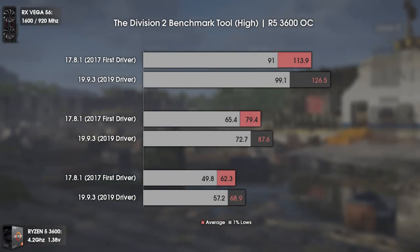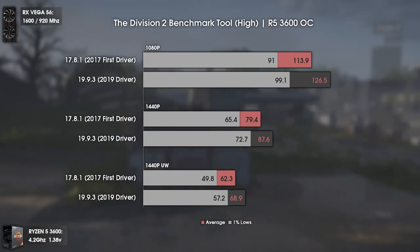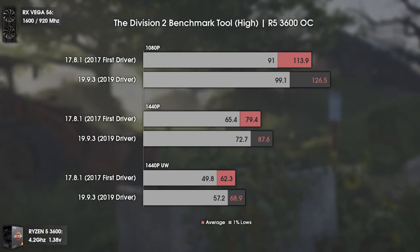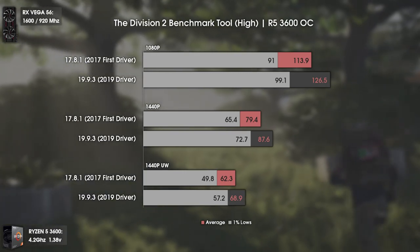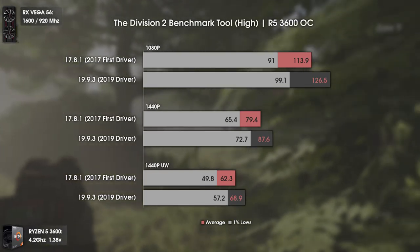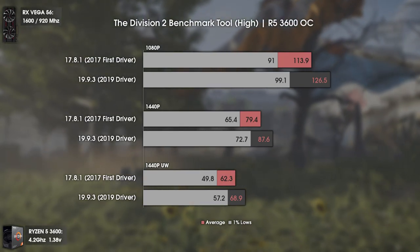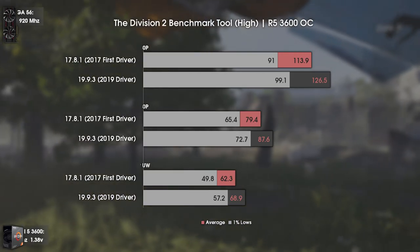Now with The Division 2. This game also brings some interesting results in all resolutions. In my opinion, the biggest gain is without a doubt at ultrawide 1440p, where we go from 49 to 57.2 on the 1% lows. This makes a massive difference in gameplay smoothness, and the 6 FPS gain in averages also helps. Overall, a pretty decent gain — not something out of this world, but pretty damn good.